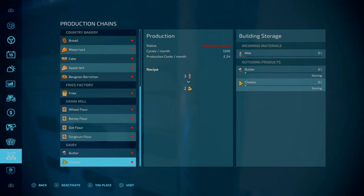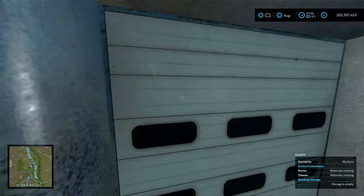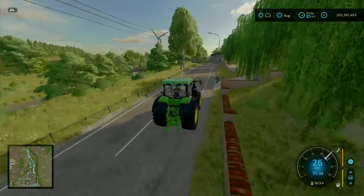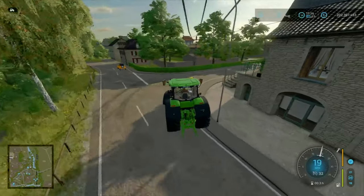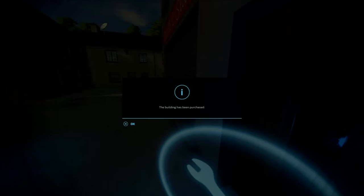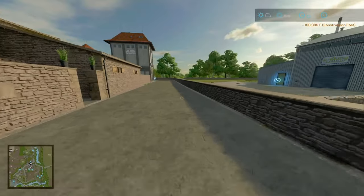That doesn't require extra things that you may not be used to. For example, the dairy over here - purchase that for 40 grand, so your butter and cheese. Actually, let's look at the recipes: 240, 1200, 400, 400, 400, ratio 3:2, 15:3. So you get a bit more butter, but the same amount of cheese. Taking it back down the road and just taking in the view. That's going to be a winter point over there - the one on the map itself is just a decorative one.